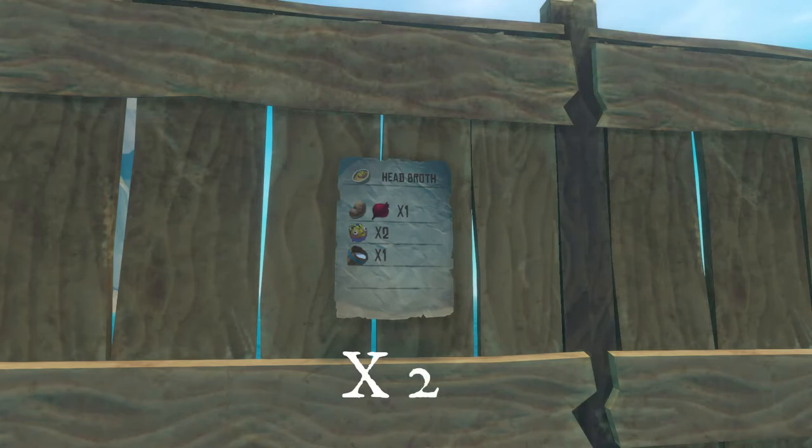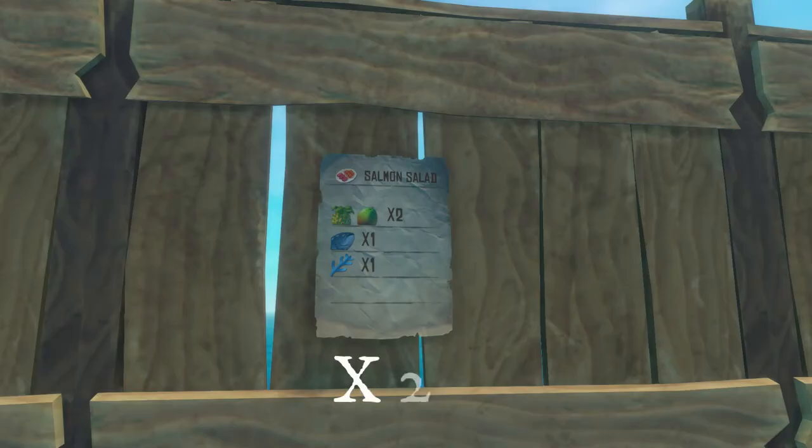The next one is the Head Broth. This gives you plus 20 hunger and plus 40 bonus. You'll need one raw potato or one raw beet, one bucket of milk, and two poison puffer heads.